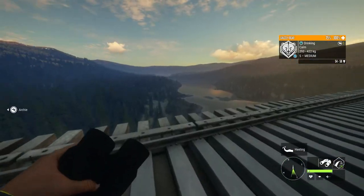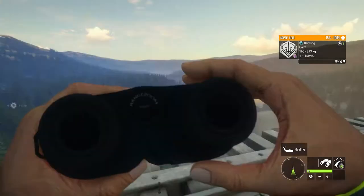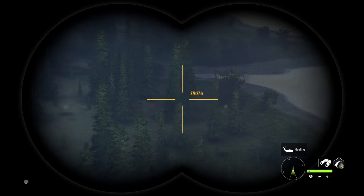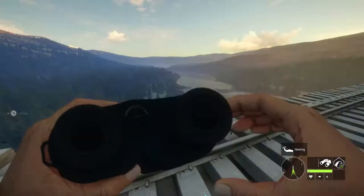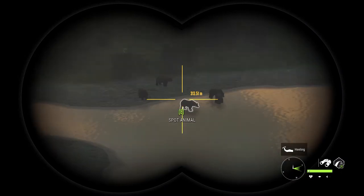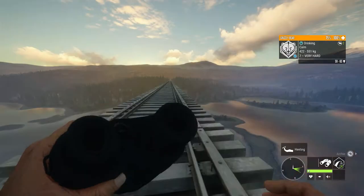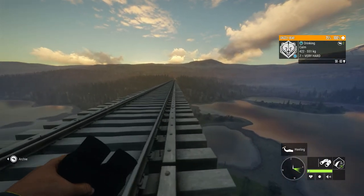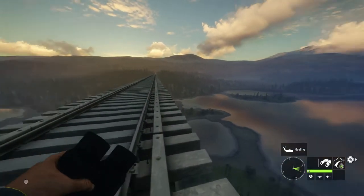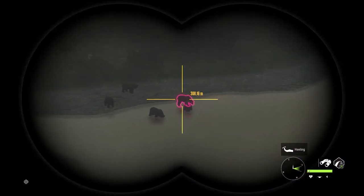Over here we have a group of three grizzly bears at 216, so I'm not going to worry about those right now. Over here we have another two at 300 meters - we can definitely take a shot at one of those. I did have a nice little group of five grizzly bears and there is actually a nice level seven which we might have a go at. It is currently 309, and if you ask me, that is more than enough range for us to take a shot.